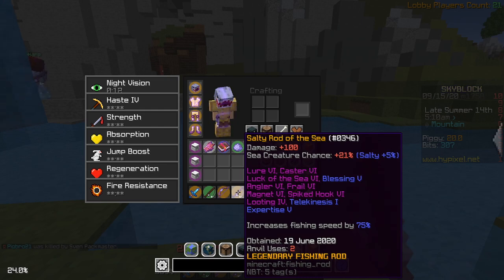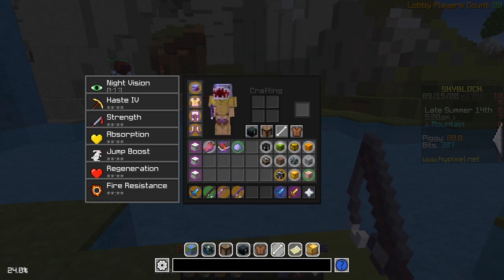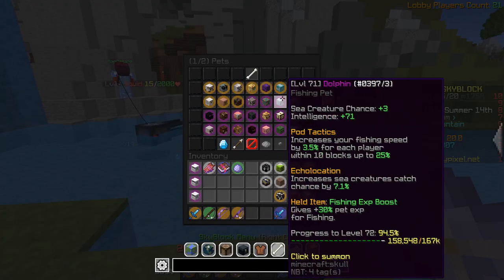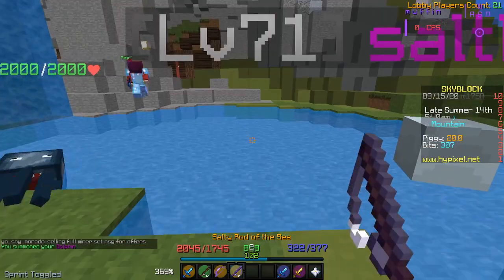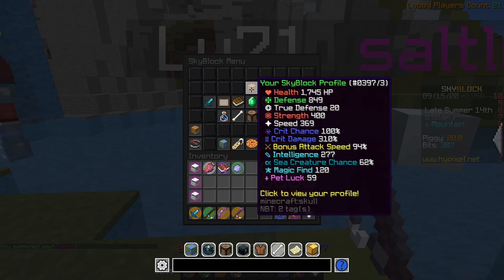Another reason this rod is better than the Rod of Legends is it's a legendary rarity, so you get two extra sea creature chance from Salty. While wearing my shark scale armor, which gives 10, and using this rod, which gives 21, and equipping my epic dolphin level 71 — it doesn't have the fishing pet item that gives 5, so I don't have that, but it's level 71, epic. So if we hold the rod with the armor on and the pet, we get 62 sea creature chance.